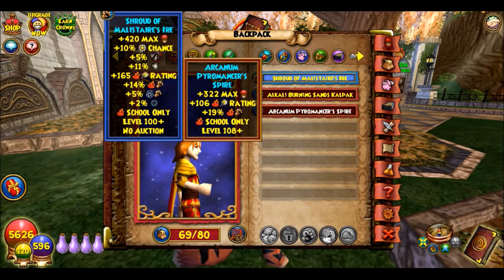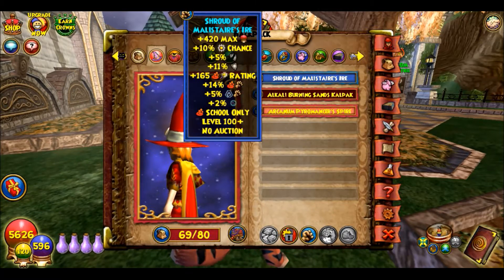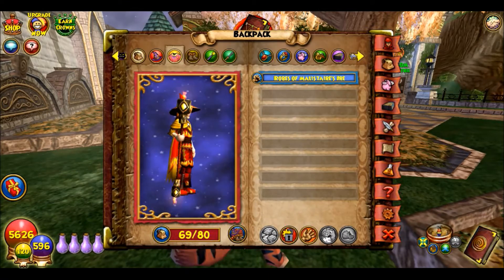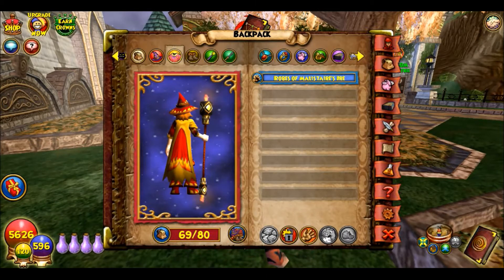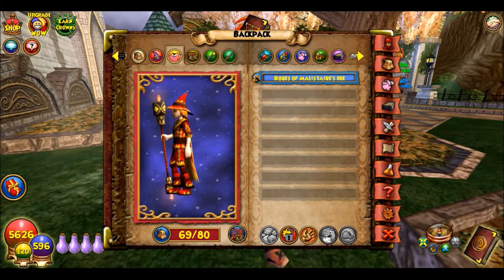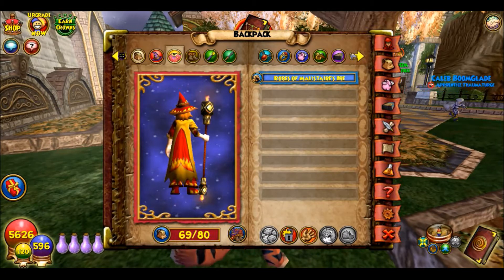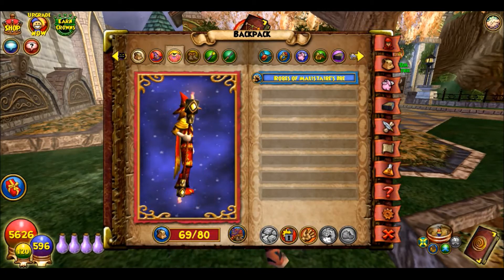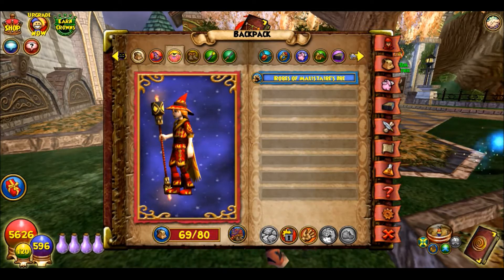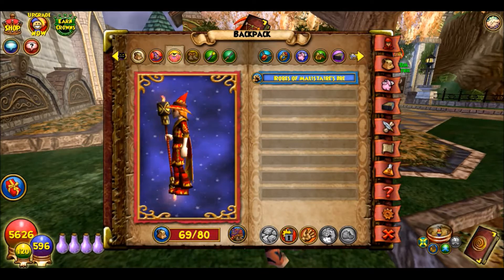I have these other hats that give more damage than the Malastere hat but I don't know why I have them. For robes, I have the Malastere robes which give pretty good stuff — I stitched it to the Feline's Fiery Robe, which I believe is level 25 and it's also from Marleybone. You can probably get it in the Bazaar because it's pretty popular to stitch — I've seen a lot of Fire wizards put this on. I dyed this a different color.